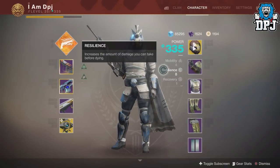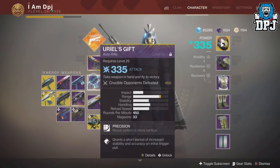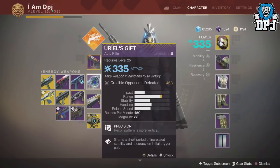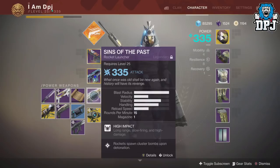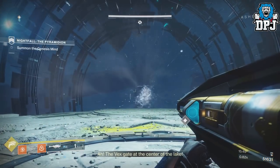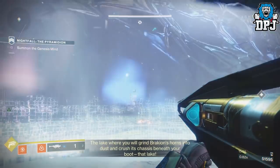Weapon setup depends on the modifier you have selected. We used Arc, so we went with Arc weapons. The Nameless Midnight is a super effective primary weapon. For Arc energy, I use my Yu-Yos Gift just to spam enemies at close range, as it gets a little hectic in that last room. For the power slot, I use Sins of the Past, but the Curtain Call or the Wardcliff Coil — as long as they are Arc — are great additions. With this setup, we had no real issues besides silly mistakes, and we weren't really trying to get a high score either.